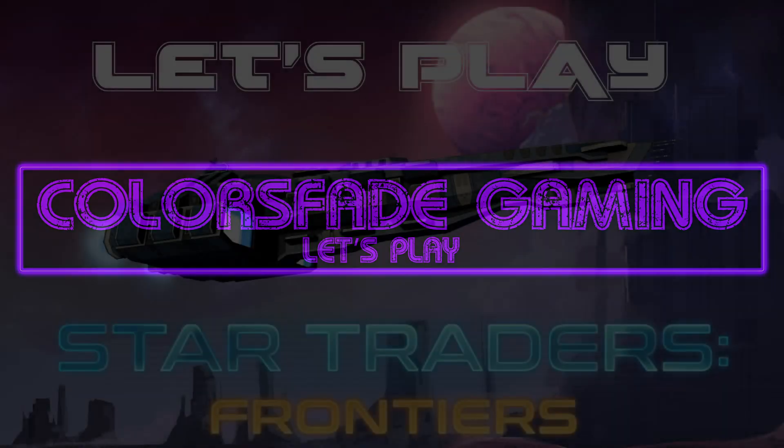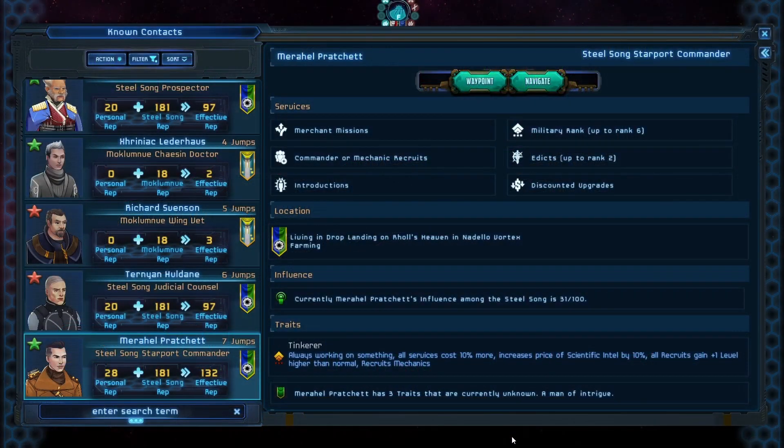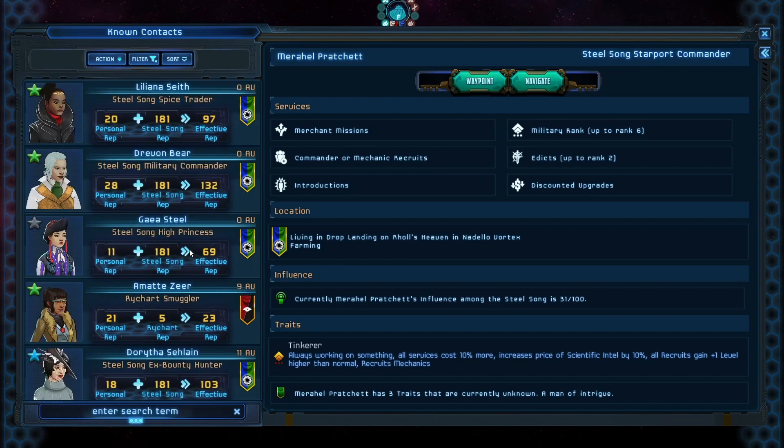Hello everyone and welcome back to Let's Play Star Traders Frontiers. I'm your host Colors Fade, and it's episode 6. I'm going through and looking at my various contacts, which we now have quite a few, which is really nice.